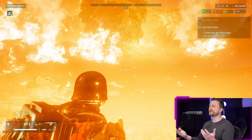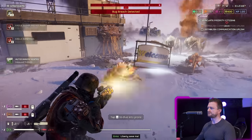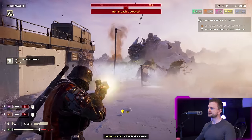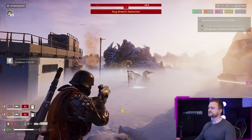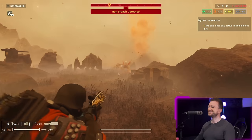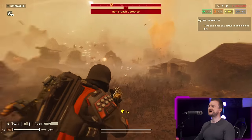It has a spool-up time of around one second, so it doesn't fire immediately. You have to predictively spool it up before you intend to start shooting. The gun makes quick work of all light Terminid units, and is especially great for tracking hunters quickly.